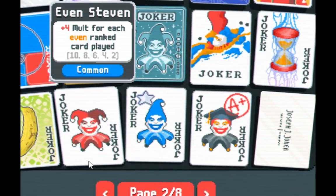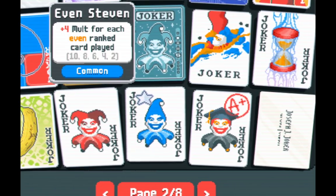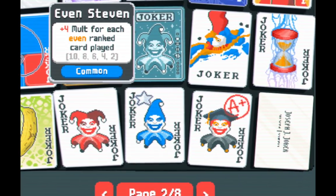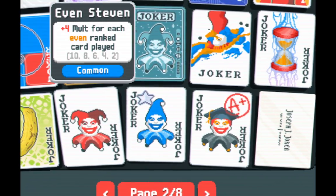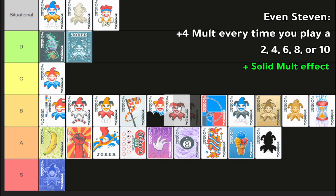Even Steven gives plus four mult for every even-ranked card played — ten, eight, six, four, two. Sometimes it can make twenty mult or more if you've duplicated enough eights and sixes. Sometimes it's just a generic card that only provides eight to twelve mult. Face cards don't count as evens, so it's better in Abandoned Deck. There's some tension in whether I put this in the right place — you could make an argument that it's sometimes better than Gros Michel. But the comparison is close.